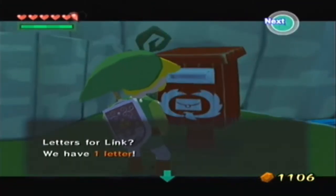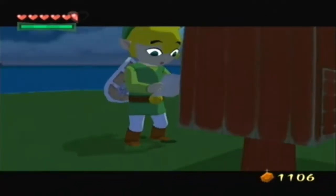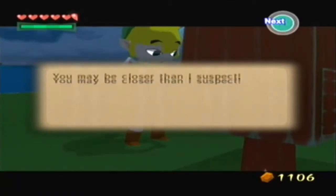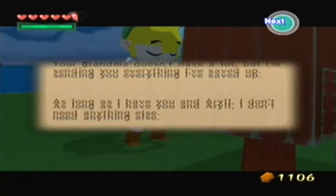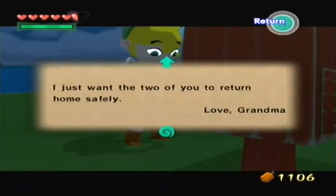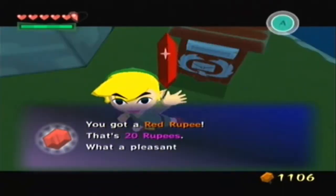Good evening, letters for Link. We have one letter. It's always wet. 'How are you doing, Link? Do you have enough of Granny's soup? Are you hungry? Are you keeping warm? You always work so hard, Link. Do you have enough rubies? Your grandma doesn't have a lot, but I'm sending you everything I've saved up. As long as I have you and Aril, I don't need anything else. I just want the two of you to return home safely. From Grandma.' Isn't that sweet of her? Twenty rubies.